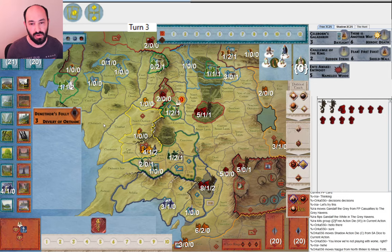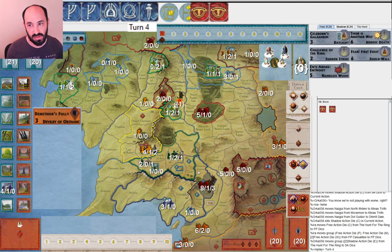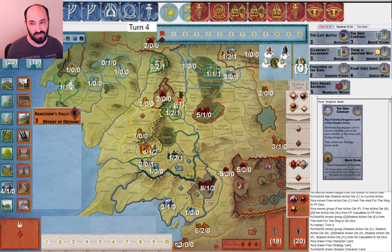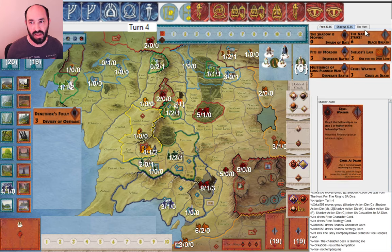My opponent moves Nazgul — good to get more leadership in Minas Tirith before attacking. The Witch King can show up there and you'll have five full leadership. Good to have a Nazgul on the fellowship to harass them. I draw the Grey Company — I'm getting a bunch of Strider and Aragorn cards; the character deck is laughing at me for losing Strider round one. My opponent has some nice variety: Cruel Weather and Nazgul Strike.